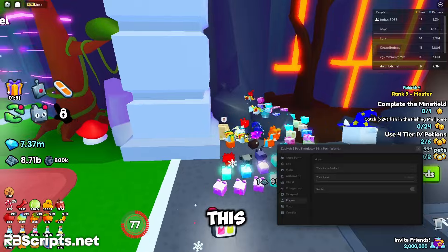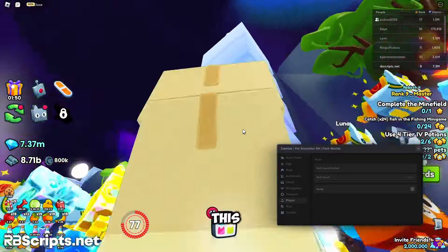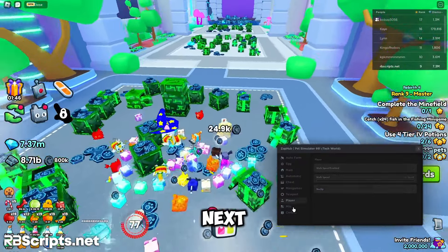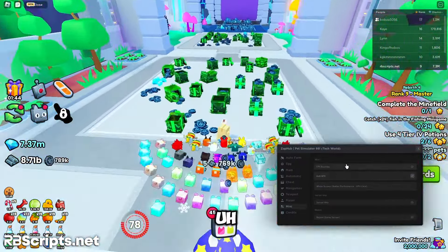Next is the player tab. Walk speed is still working, and no-clip is working great — as you can see, I can walk through this wall.